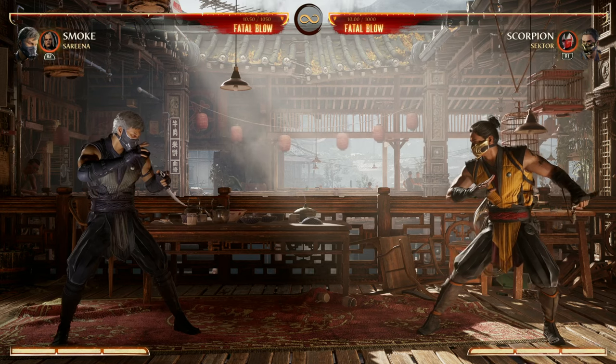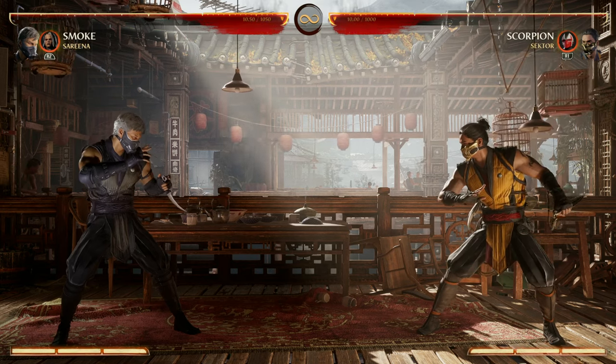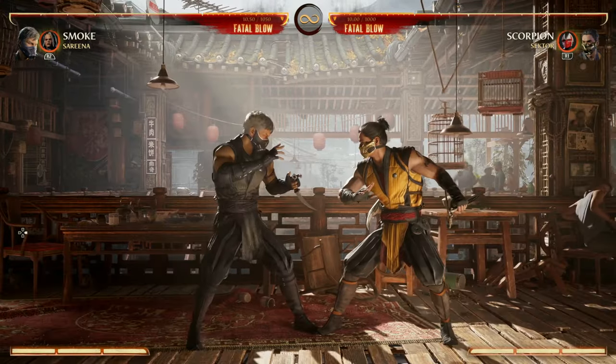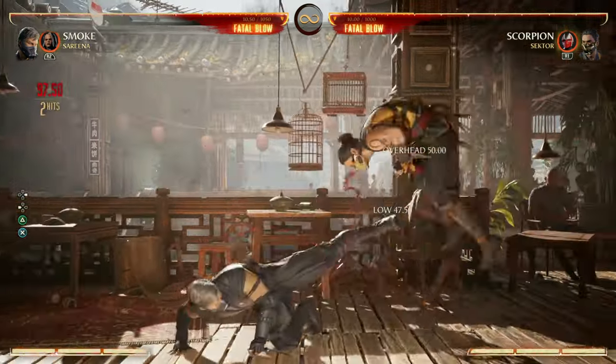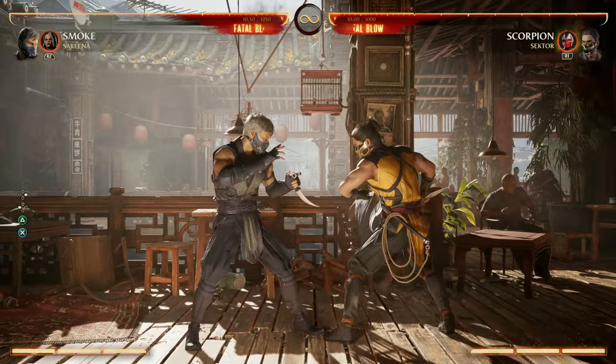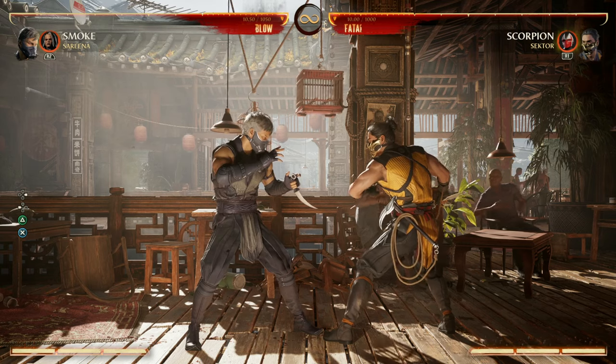If you want to be a master of pressure and a master of mix-up, Smoke is going to be your guy. Smoke is an absolute animal — just for starters you have your back 2, 3 combo that's an overhead into a low, and Smoke has multiple of those, so you can completely mix up your opponent, and it's disgusting.